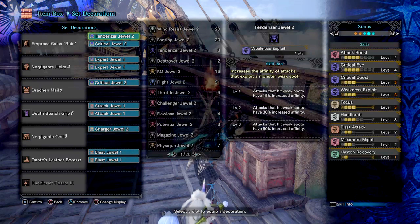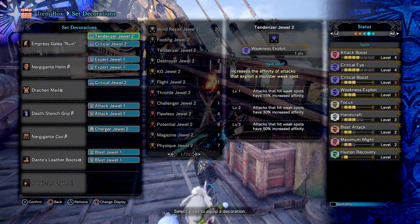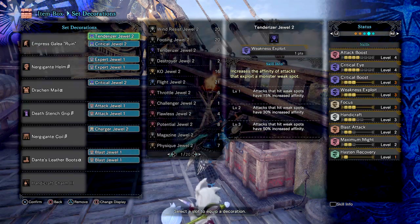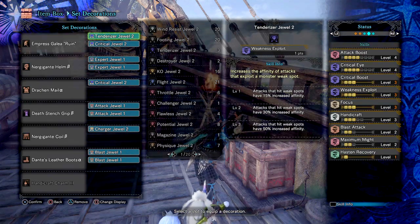Weakness Exploit 3 for plus 50% affinity on monster weak points. Focus 3 to allow us to perform level 2 charge attacks much faster than normal. Handicraft 3 to add another plus 30 sharpness to our weapon — although this can be swapped for a Weakness Exploit charm or any other skill charm you prefer, as the weapon already has good sharpness. You could also swap the legs out for Lennostra legs for the 2 jewel slots and add the missing Tenderizer jewel and a Sharp jewel. Next, Blast Attack 2 for extra blast build-up, Maximum Might 2 for plus 20 affinity, and lastly Hasten Recovery, which comes built into the Lennostra Greatsword.